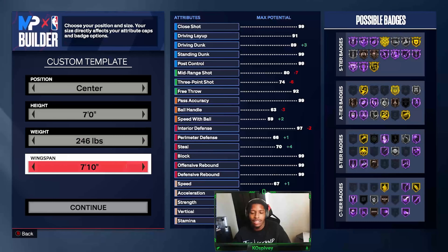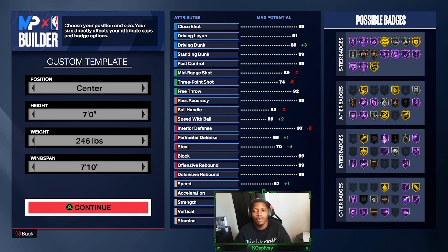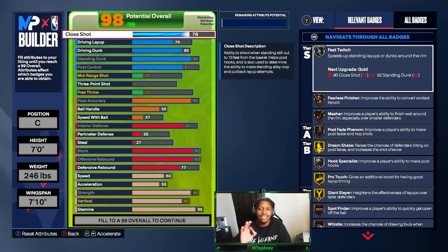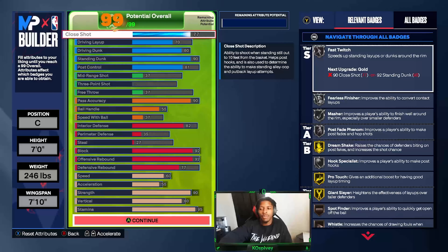That's a high wingspan with a height of seven foot — it unlocks a lot for you. 77 close shot: I could drop it down, but I put it at 77 because it gave me silver finisher, masher on silver, and post faker on silver. It doesn't really matter, but the masher and the post faker were what I really wanted to have.